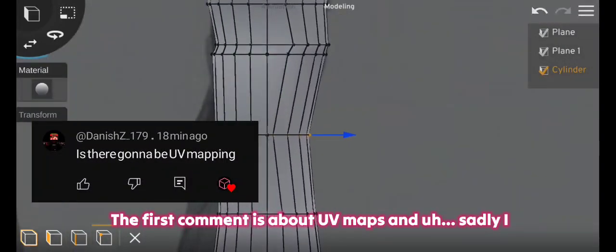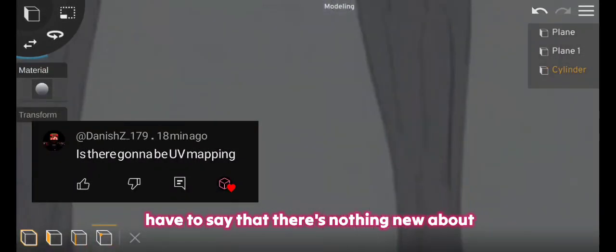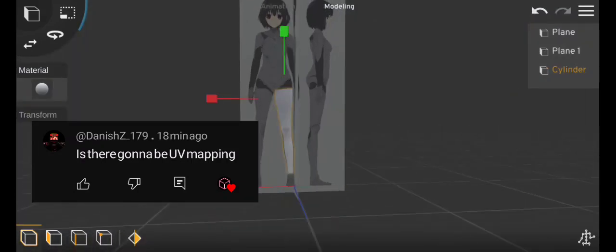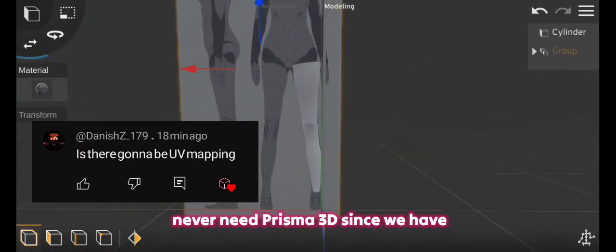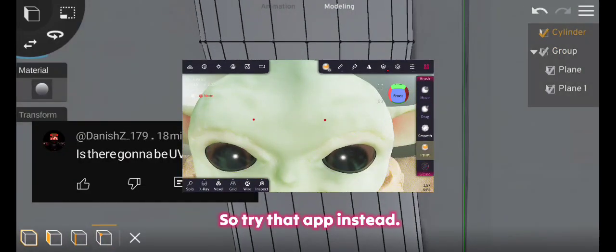The first comment is about UV maps, and sadly I have to say there is nothing new about the way you apply textures in the new version. This feature is really necessary, but you might never need Prisma 3D for it since we have Nomad Sculpt, so try that app instead.